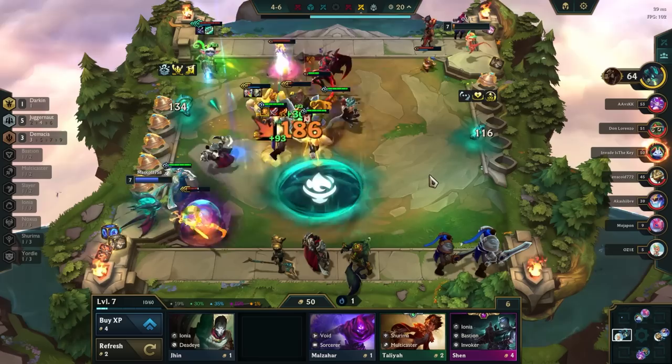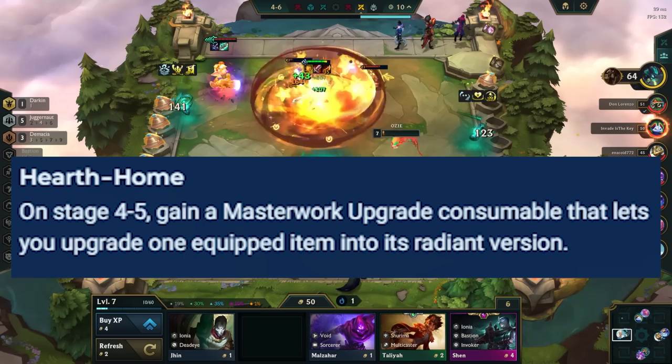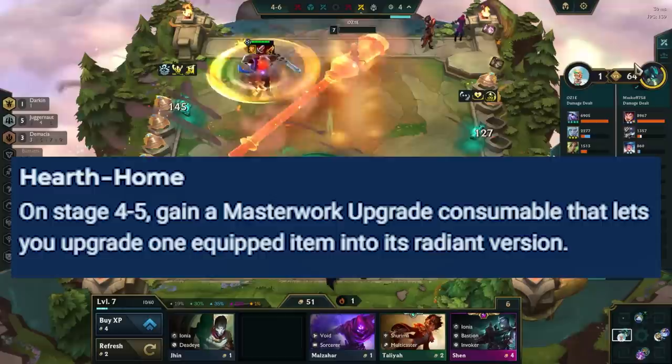Moving on to the Freljord region, Hearth Home lets you turn one of your items into a radiant one on stage 4 or 5. You put the consumable it gives you on a champion, then pick one of the items you want to turn radiant. This is great for comps with a solo carry like Garen reroll, Tristana reroll, and Freljord Aphelios. You generally want to transform the core item for the champion, like Rageblade for Garen and Aphelios, and Last Whisper on Tristana.